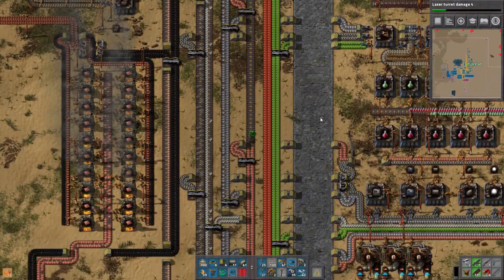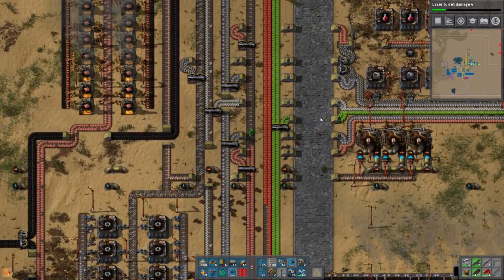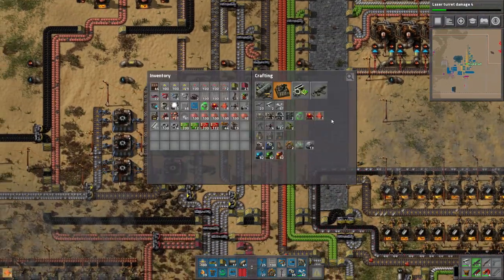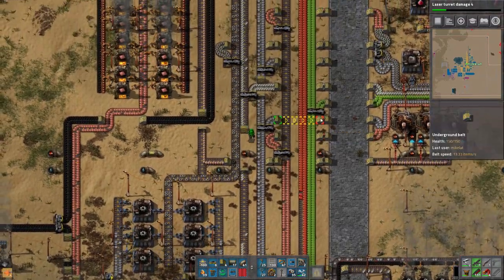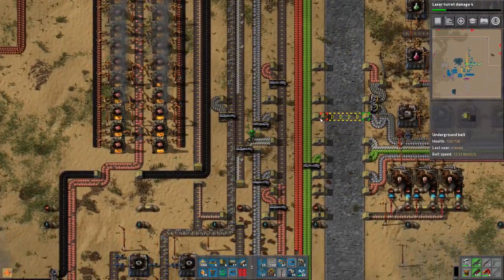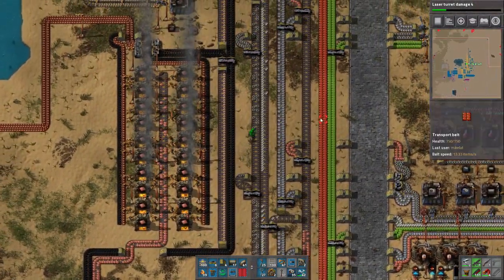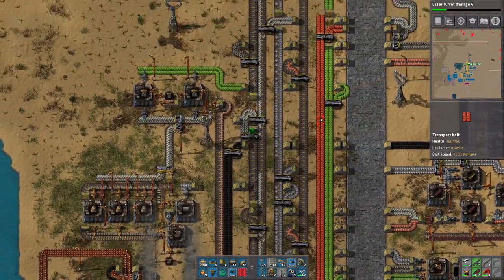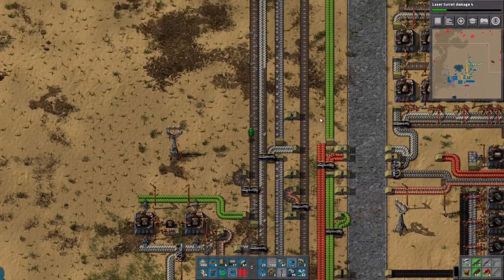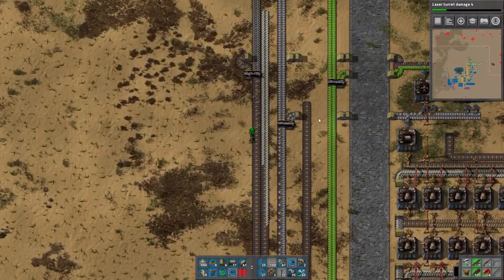First off, it doesn't produce as much pollution. It's just better overall — take my word for it, it's amazing. So we're going to go down here. I might add an inserter somewhere to just grab gears so I can take off this line, or maybe just leave it here since I already did this.